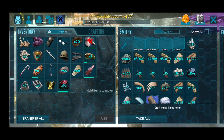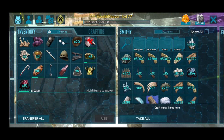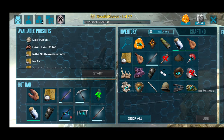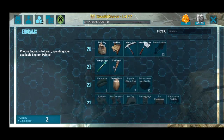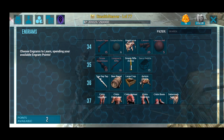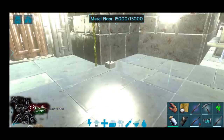You need to unlock the tree sap tap before you can make it. You'll find it in your engrams — I thought it was tier 33 but it's actually tier 36. There you go, tier 36, and you're going to be able to craft it in the smithy.